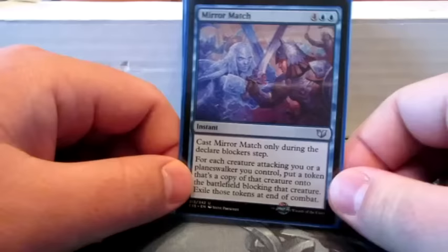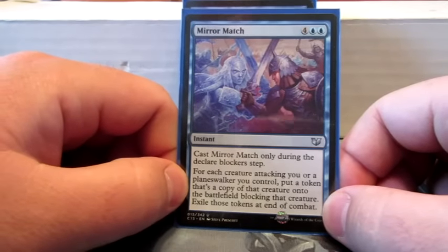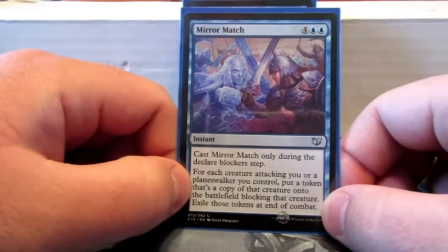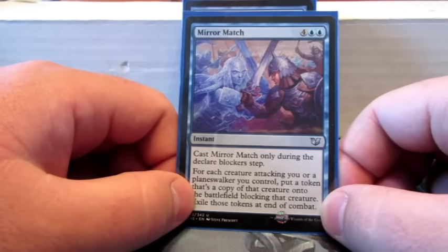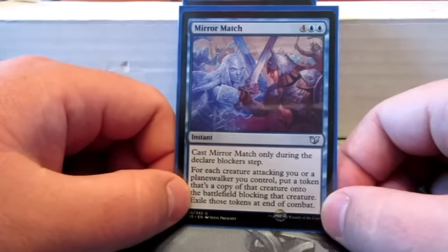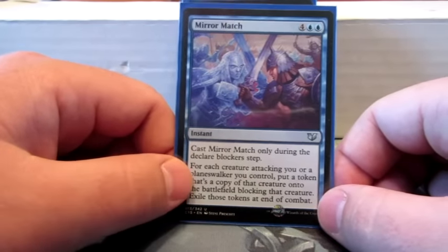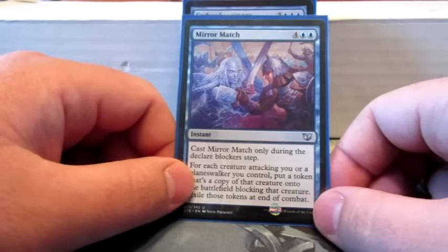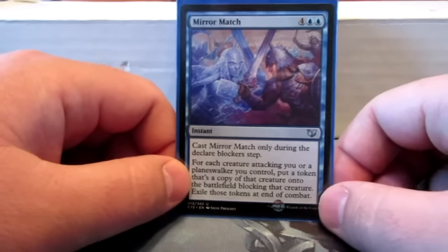Mirror Match — for each creature attacking you or a planeswalker you control, put a token that's a copy of it onto the battlefield blocking that creature, then exile them at the end of combat. So it's just another combat trick that involves tokens. With these — Mirror Match and Mirror Mockery — if I have Jalira untapped, I can Polymorph those tokens before they disappear.